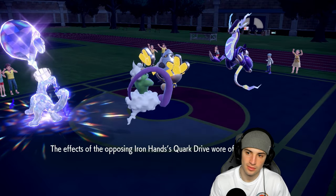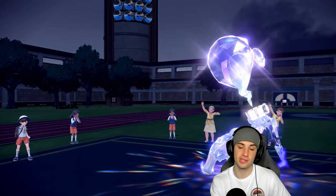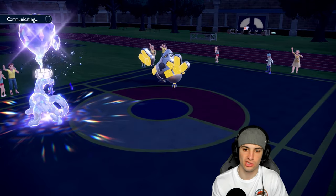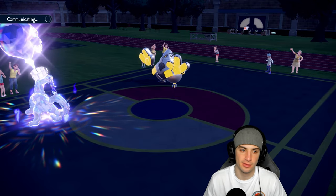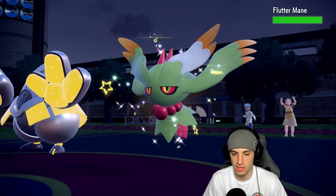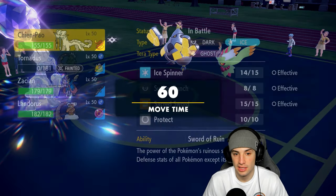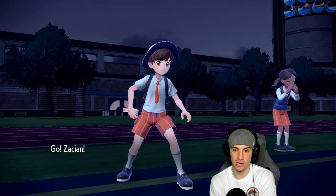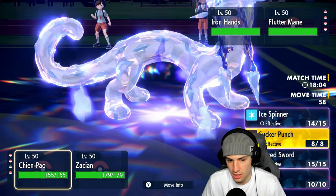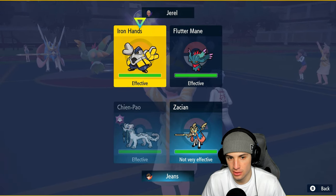Miraidon goes for Bolt Switch pivot and that does KO Tornadus — actually really good for them. But I got off Tailwind so I can bring out Zacian. I always have trouble pronouncing it — Zacian or Zacian? I think it's Zacian but I call it Zacian, not a big deal. Fluttermane comes out — Booster Energy pops for Special Attack. I could Behemoth Blade that slot, and honestly I think Behemoth Blade is the right call. It's probably a Fairy Tera. I go Ice Spinner from Chien-Pao doing as much damage as possible.